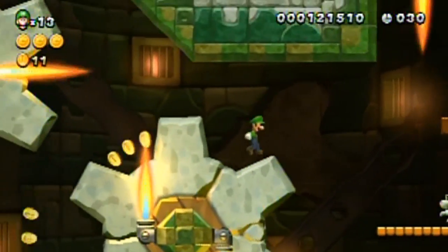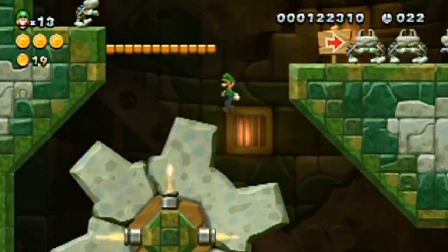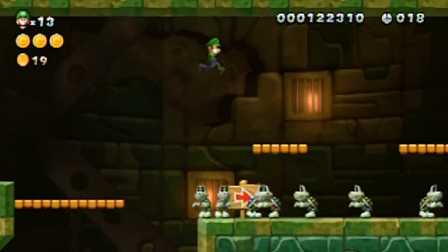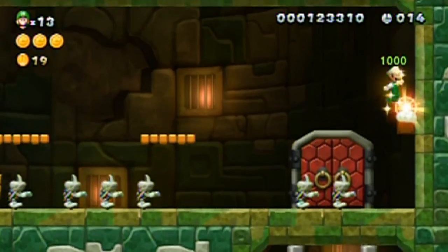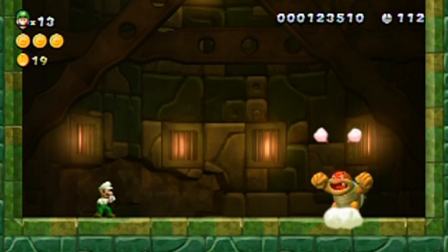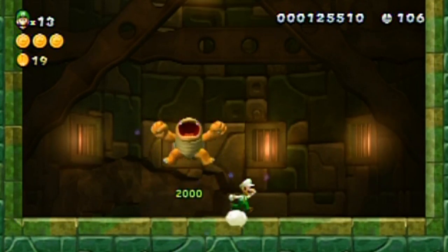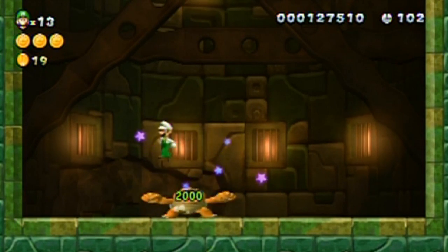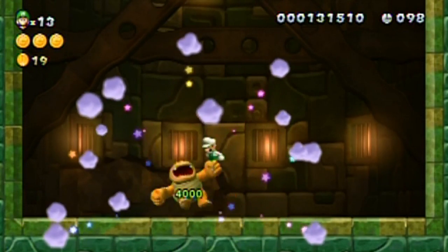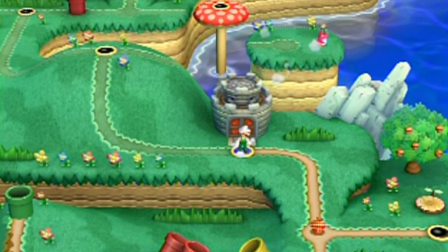Don't worry about the time — once you reach the boss you get 100 seconds added to the clock instantly. Twenty seconds left, lots of dry bones, lots of secrets — and here we go. See? Plus 100 — really generous considering how easy some bosses are. Here's Boom Boom: he flails his arms and runs around. Just jump on him when he's recovering — his shell is spiky but you can jump on him as he's recovering. Very easy. Without the extra time I would have been over by two seconds.